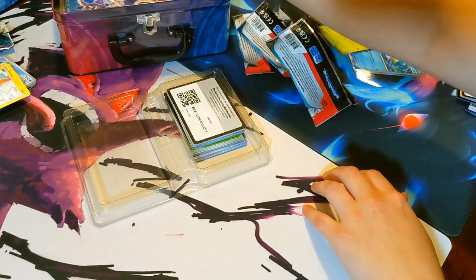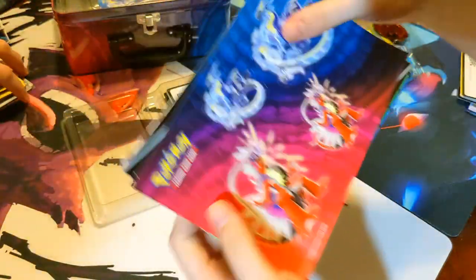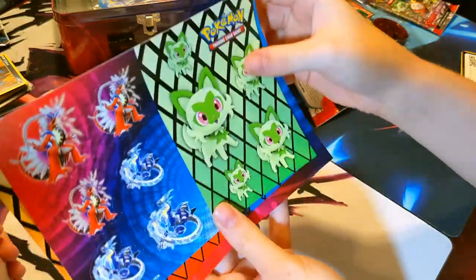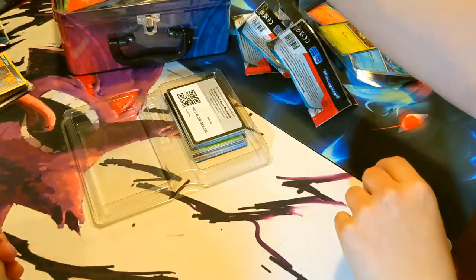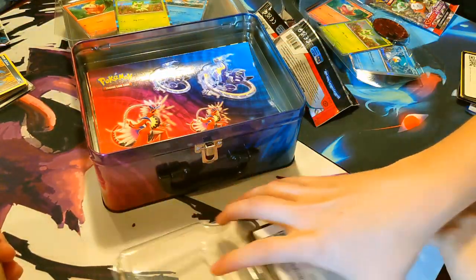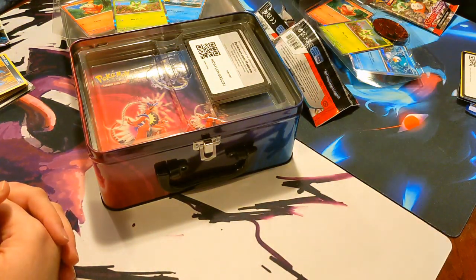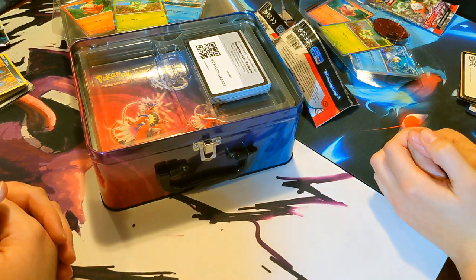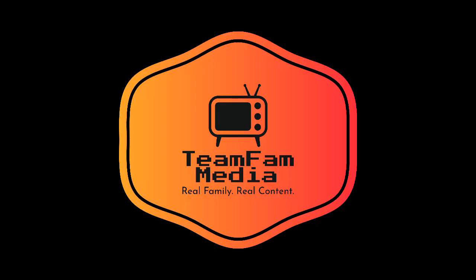As always with the treasure trove, get your fun booklets of stickers - Miraidon, Koraidon, your basics: Sprigatito, Fuecoco, Quaxly. Decorate your folders, your PC tower, your children, your fiancé! Alright, that about wraps it up for this haul. Thank you guys for watching - I'm Kimberly and I'm Mary, like and subscribe to Team Fam Media, and once again thank you guys for watching. See you next time!